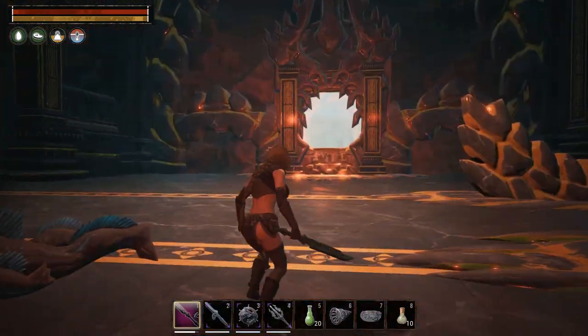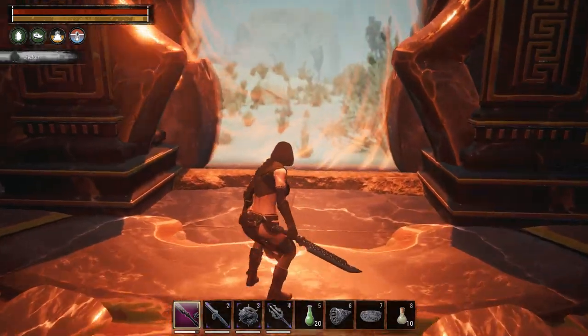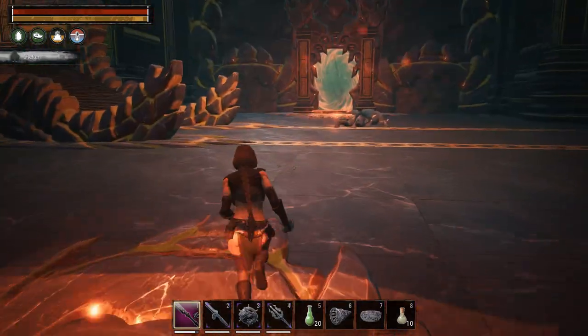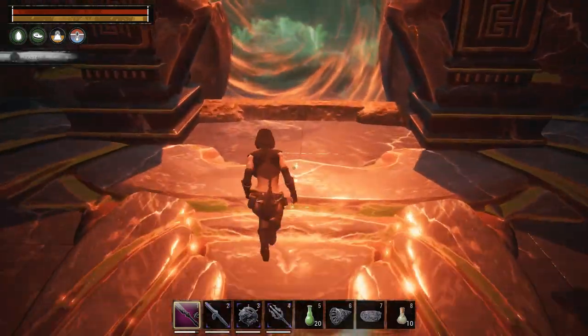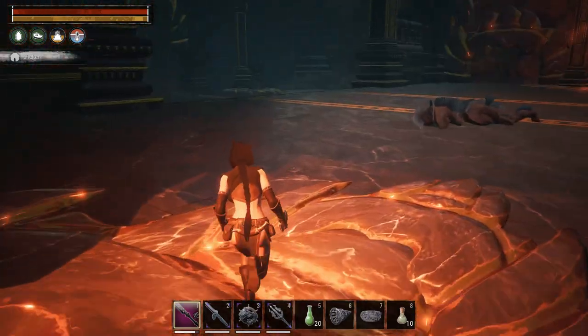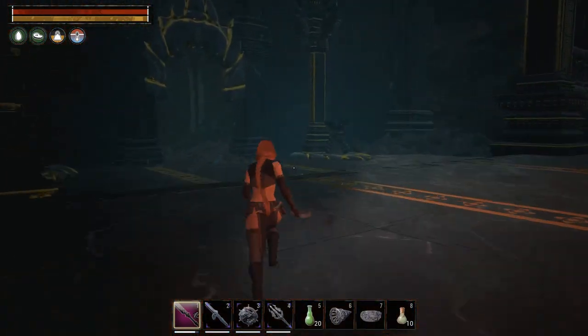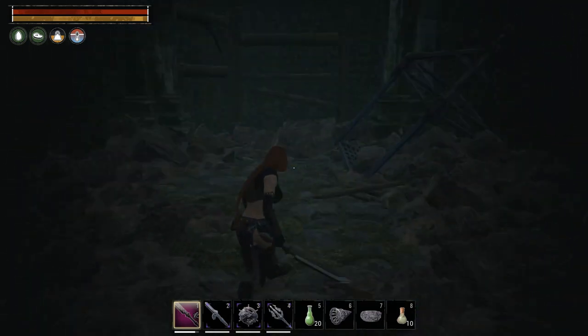After the boss, you have a choice of two portals — they take you to two different locations. One exits out into the middle of the desert, and the other takes you back near the boat or close to it, back to the jungle. We're going to head back up the way we came so I can show you the loop around the dungeon exterior.